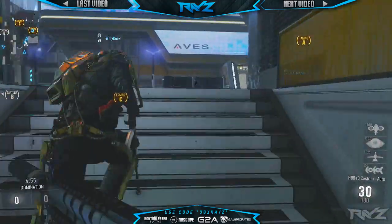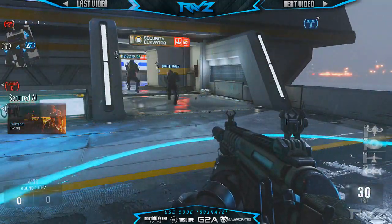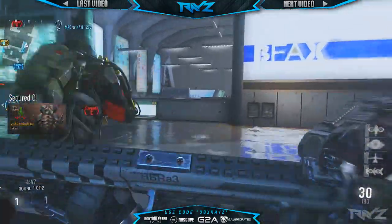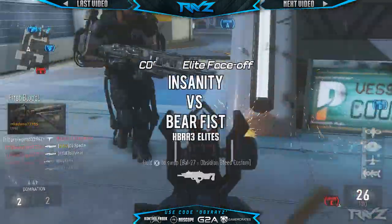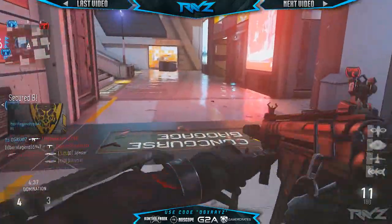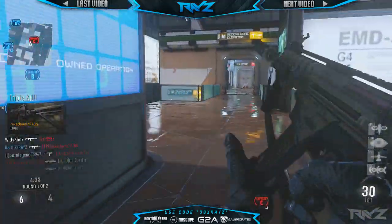Yo, what's up guys? It's X-Race. Welcome to a new episode of my Elite Face-Off series. It's a series where we compare two Elite versions for any given weapon and find out which one is better and compare the stats. Today we're going to be covering the HBR Insanity and the HBR Bare Fists, the two Elite versions of the HBR, and find out which one is better or maybe which one is just better suited for you.